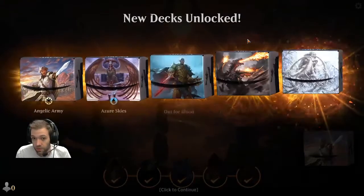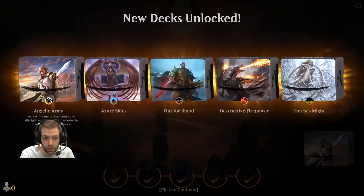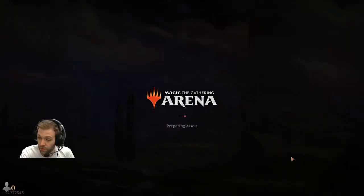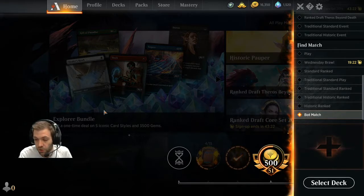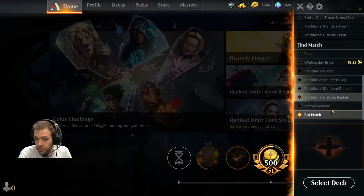That is by and large the end of the tutorial. Winning the tutorial gains you five decks to play with — the Angelic Army is the one we've been playing here, plus mono blue, black, red, and green. That will bring you into the main game, played against real people rather than Nicol Bolas. If you want to keep practising, hit Play and go to Bot Match — you can practice any deck you want against the computer.